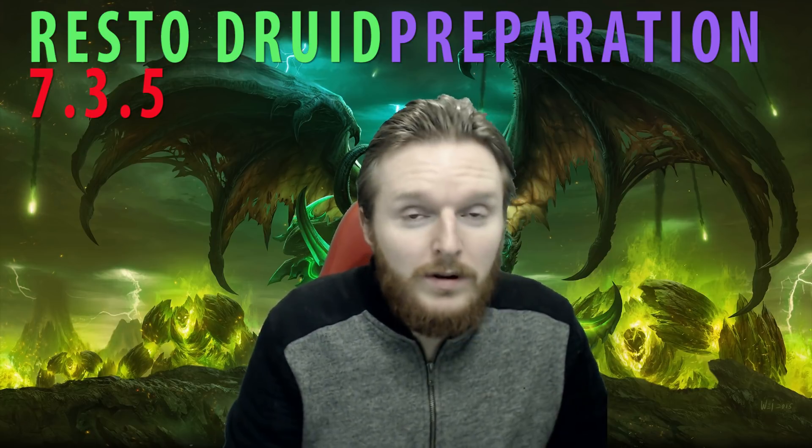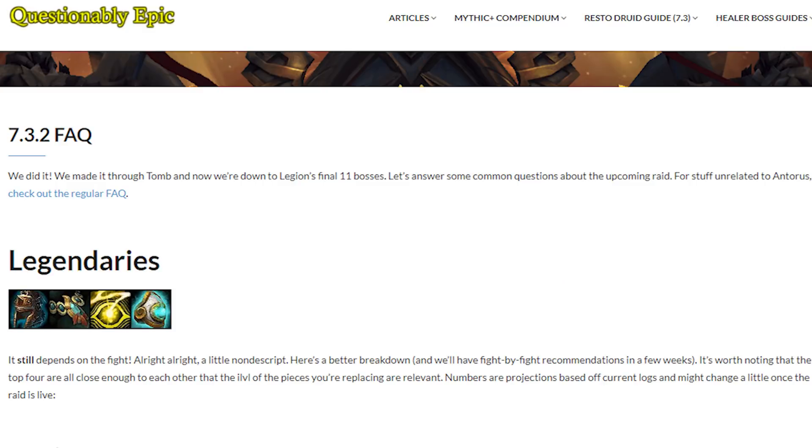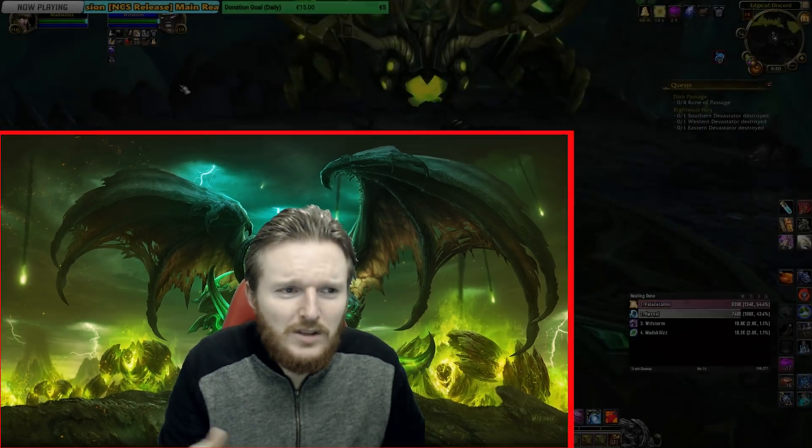I know in the first couple of days when Antorus is released people are going to be confused about which trinkets to use, whether to use tier 24 set or tier 21 two or four set, and which legendaries to upgrade first. I'm using the Questionably Epic resto druid preparation guide as a reference, which provides really good insight, and I recommend you check that out as well — it will be updated when things come out.